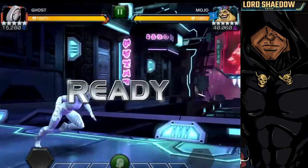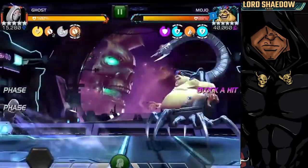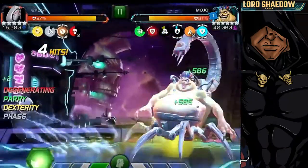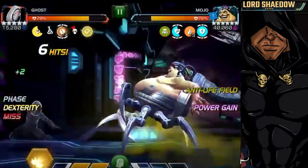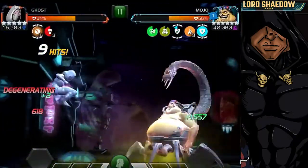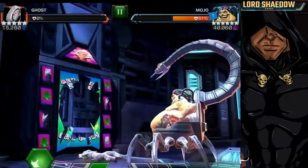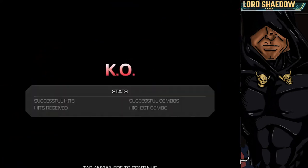This first fight is with Ghost — my first time going up against Mojo. You can see the degen already ticking away, I don't really know quite how to fight him at this point. You can see the prompts off to the right-hand side, the anti-life field is up, I'm getting degen, and those furies that Ghost has are expiring very quickly. Got me in a corner, just wrecked. Ugly fight — could probably do better with Ghost once I'm more familiar.